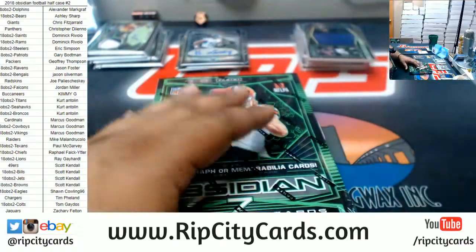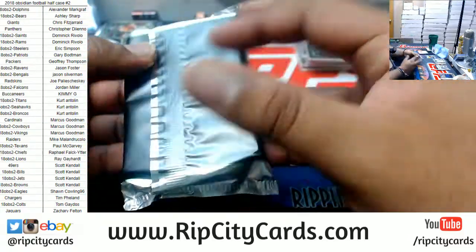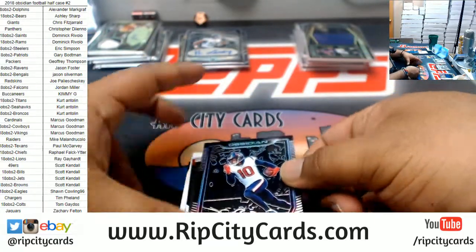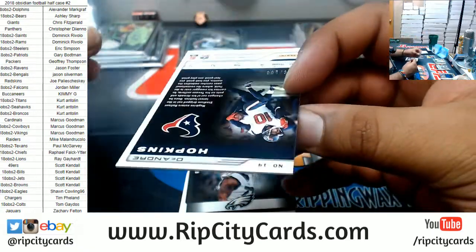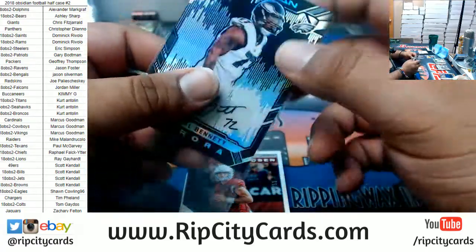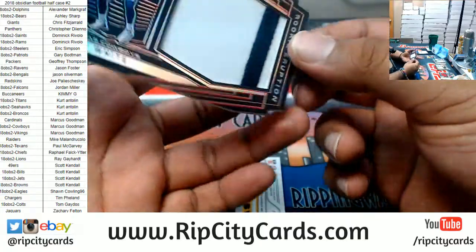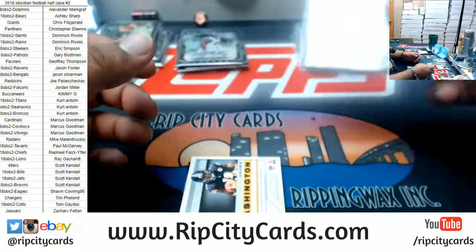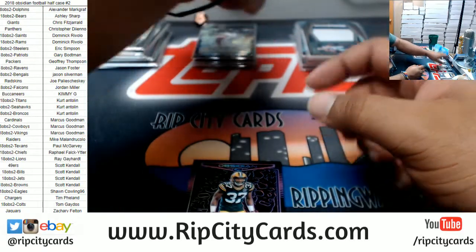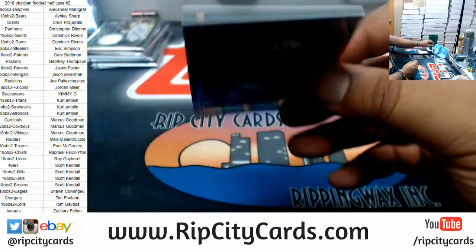Last box — mojo, here we go, good luck everybody, especially those without a hit. DeAndre Hopkins of the Texans, to 100. Michael Bennett, Eagles, autograph, to 75. Josh Rosen, to 50, Cardinals patch. Mike White of the Cowboys, 5 of 5, two-color patch. James Washington, to 100, Steelers rookie patch auto. Joshua Jackson of the Packers, to 75. Last but not least, Jordan Wilkins of the Colts, to 75.